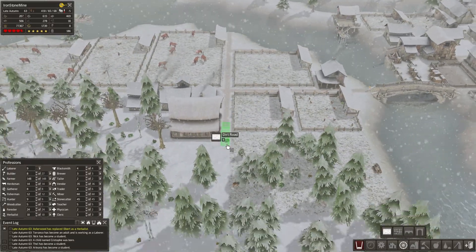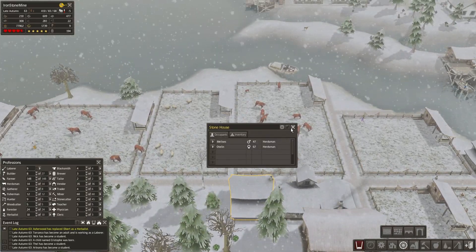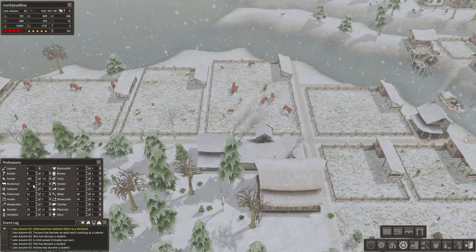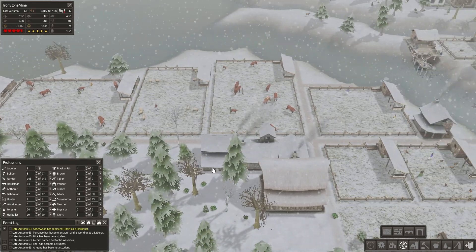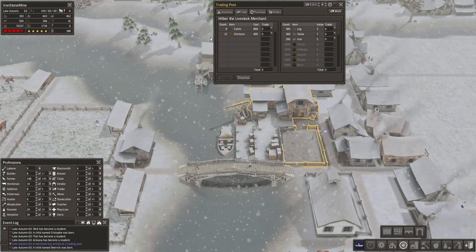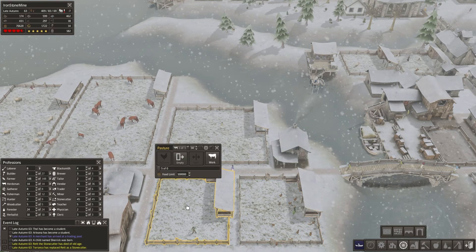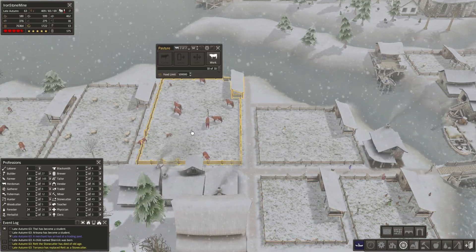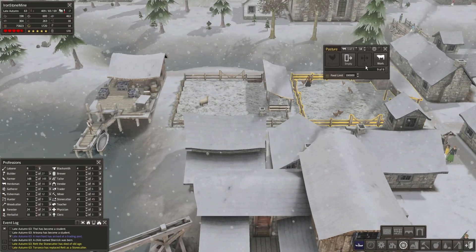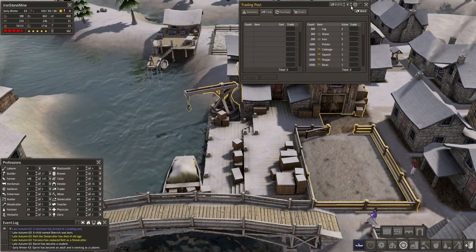Let's expand our walkway here a little bit. We should also build some more houses here for the herdsmen. Let's see - how many herdsmen do I have? 14 herdsmen and I only have 3 houses. Yeah, we need more houses. Merchant! Anything interesting? Cattle and chicken - I think I'm doing good on both of those. I could use some sheep but you are not offering sheep, are you? So I'm going to dismiss you, sir.